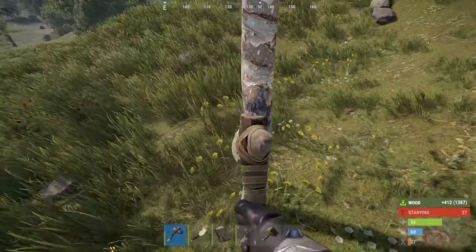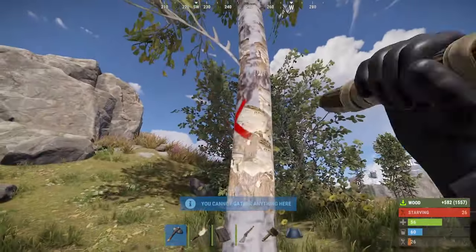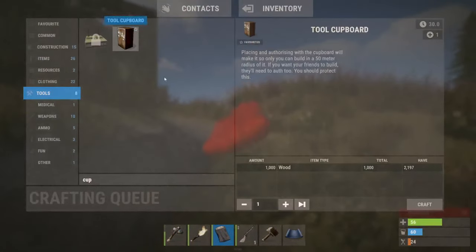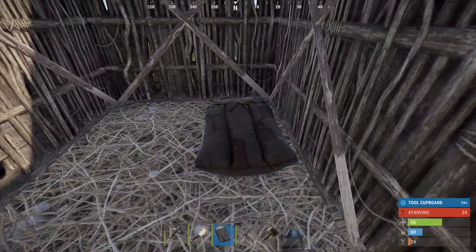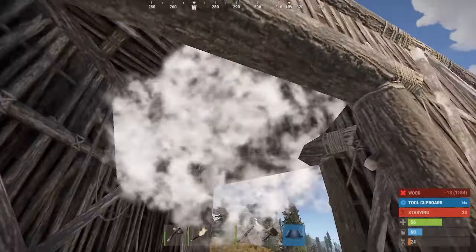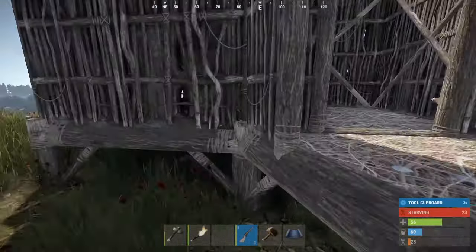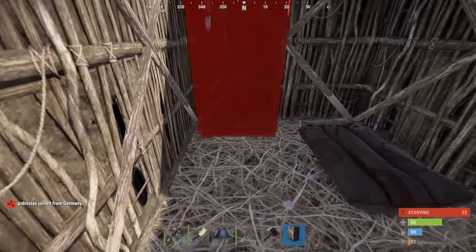First things first we're gonna have to have a base. We're close to — I'm pretty sure it's train yard — and to the lighthouse as well. I will try to get myself a tier 3 workbench today, I think that would be a pretty nice goal. We got ourselves a tool cupboard, let's craft that and put our bed in here too. Call it home. Let's put the TC right over there, and put ourselves some wood so it stops decaying.